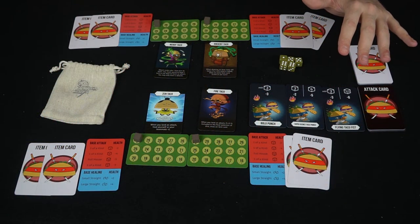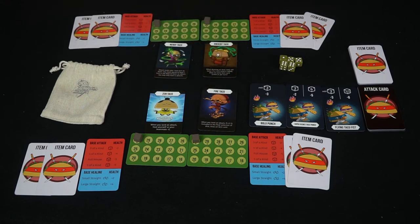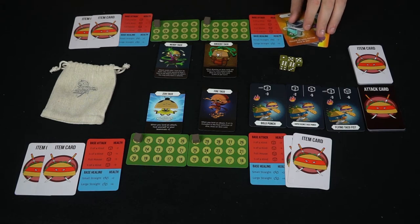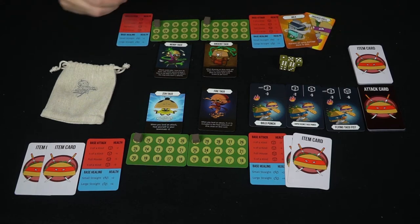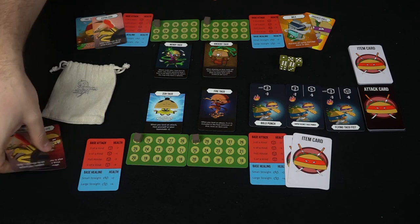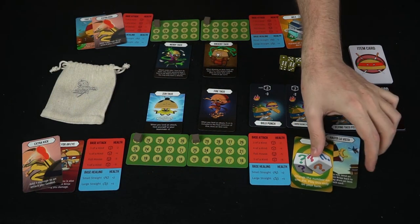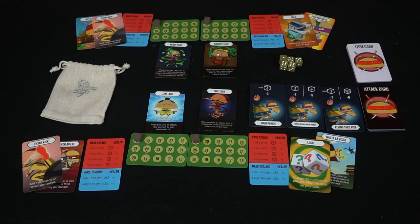Okay, we're back to the game. We have chosen two ninjas for each player in a two-player game, and we also have two items for each player. Let's go ahead and reveal these items to give you an idea. Normally these are hidden cards only you get to see, based on the ninjas that you control. And of course they have their player reference cards, and the attacks are out and ready to use. First, we'll decide who goes first — we'll start with the Ancient Taco.